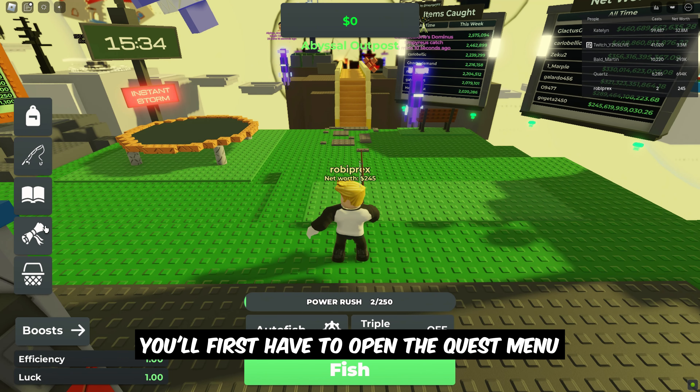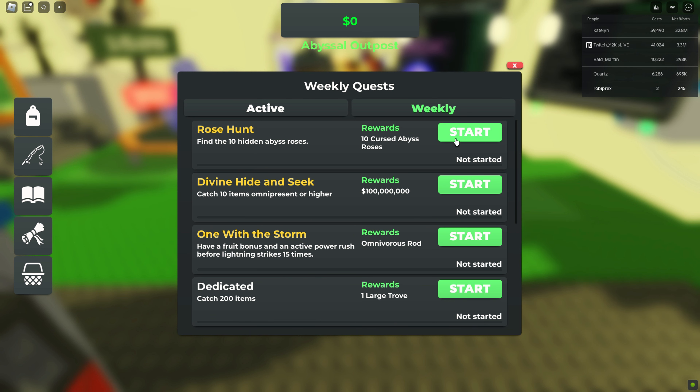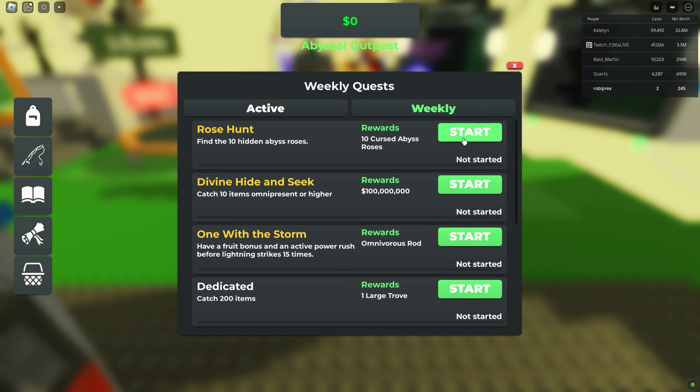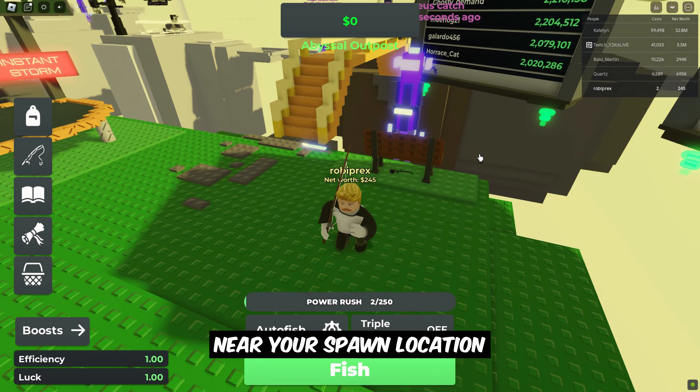You'll first have to open the quest menu and start the Rose Hunt quest. Once the quest starts, you can find the first Abyss Rose under the bench near your spawn location.